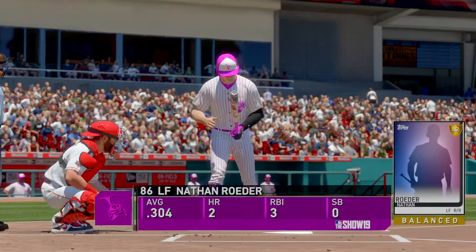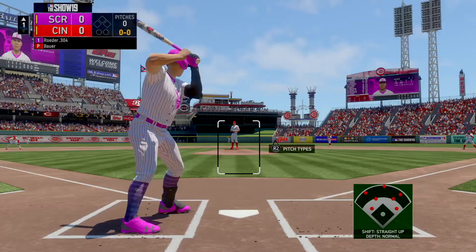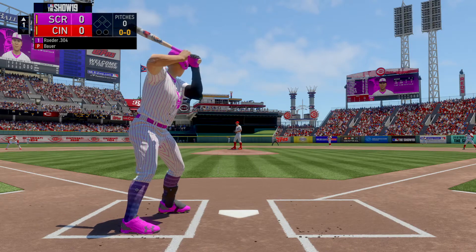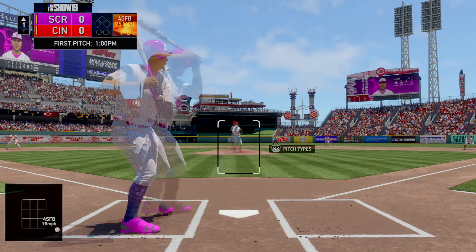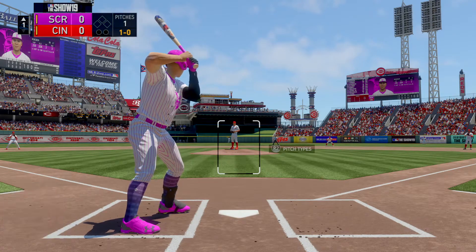Settling in now, number 86. He will lead this one off today — the left fielder, number 86. He's ready, here's the first offering. And our first pitch of the afternoon is taken for ball one as we are underway here in Cincy.